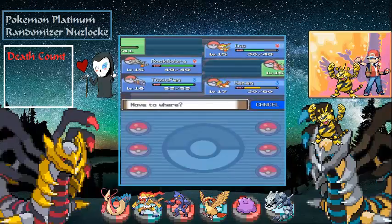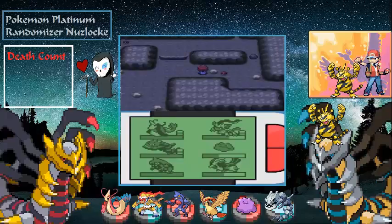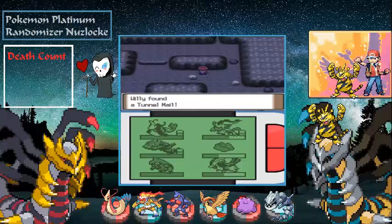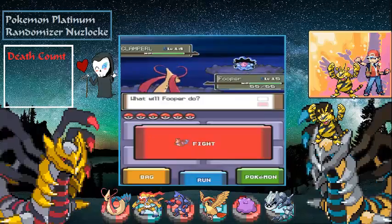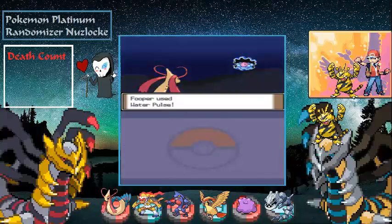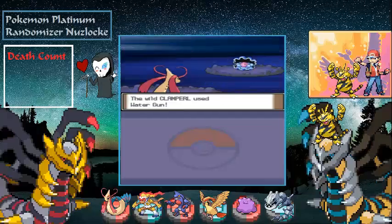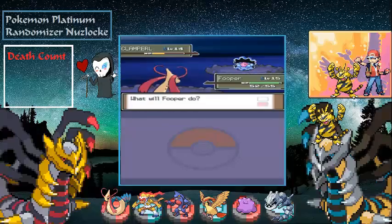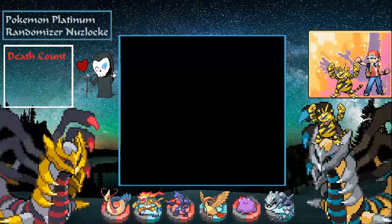I'm going to switch and put Fooper out front. Mount Coronet. There's an item — Tunnel Mail, nevermind I didn't want that. Let's see what our encounter can be here. It's a Clampearl. I'll just pass on it.